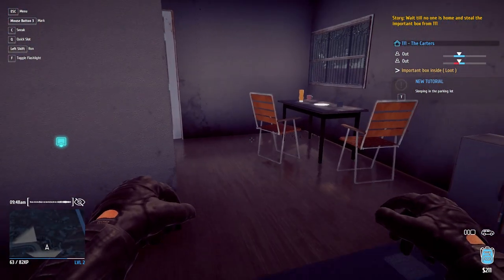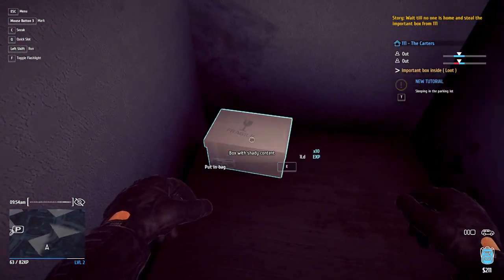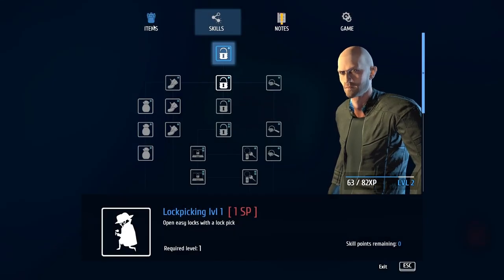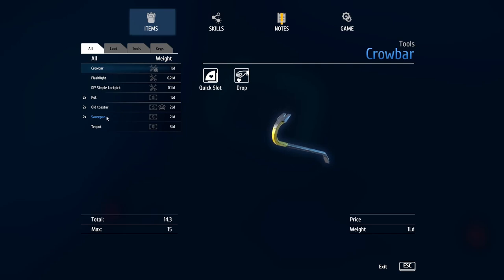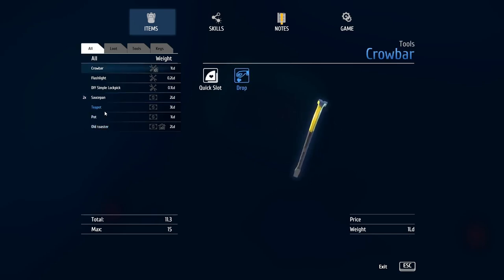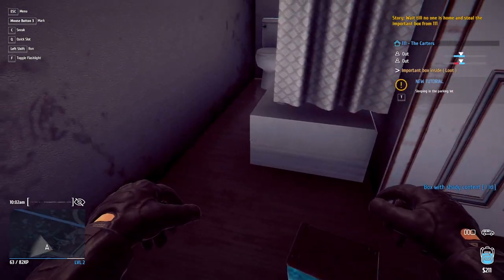Inventory full. I'm going to have to drop some stuff. How about the toasters? Drop. And we'll drop one of these pots. There's teapots there — I'm going to keep the teapot. I got another toaster here, I'm going to drop this toaster. Now we're going to get out of here and get this box. There's all my stuff I dropped. Got it — a box with shady content. Okay, back in the bag. Let's see if we can get any more loot. The TV — oh yeah, let's get this one.